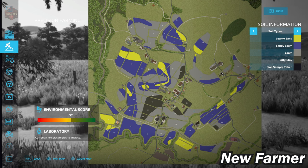Our soil map is mostly composed of loam and sandy loam, with a little bit of loamy sand and a little bit of silty clay.